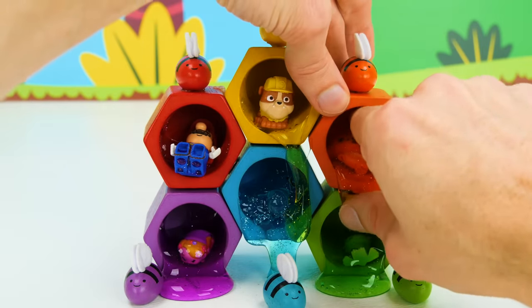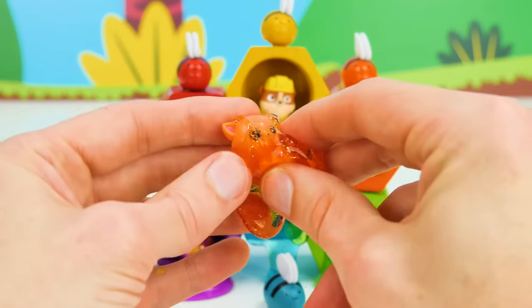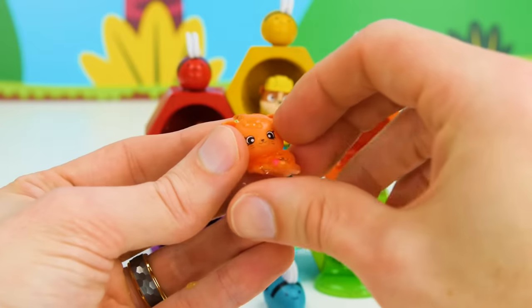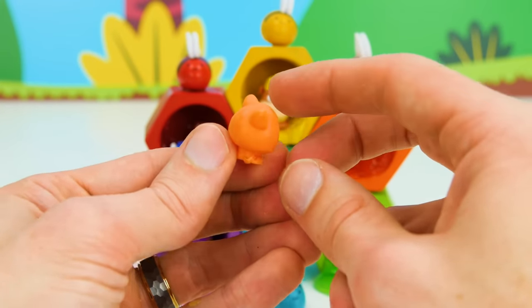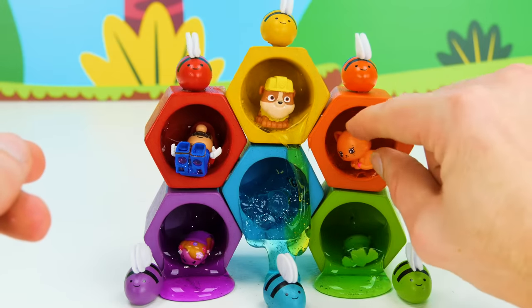Now let's see what we have in our orange honey. Oh, check it out. It looks like it's a cute little pet. What could it be? Let's get some of this honey off so we can see. Oh wow, it's an orange kitty cat. How cool! Oh, cute. Let's put her back in the hive.